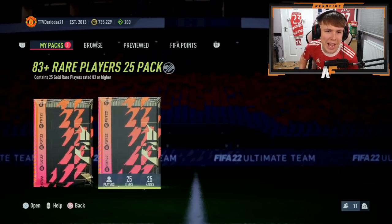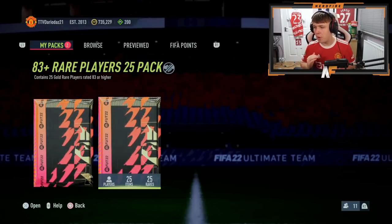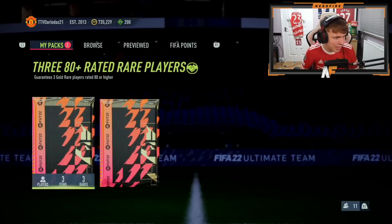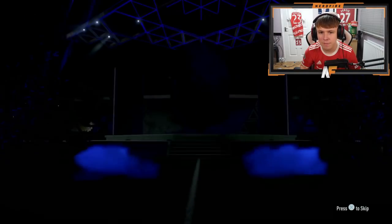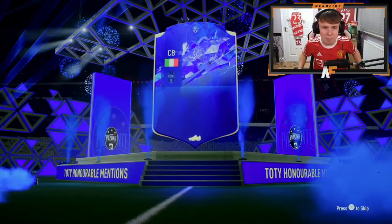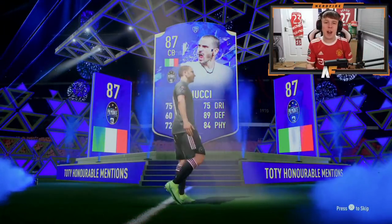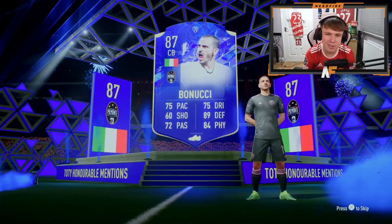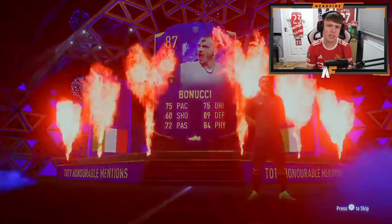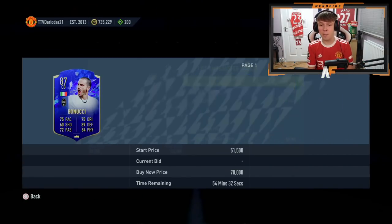Shout out to Dario - he's got a 380 plus rated player pack, which I think is the flash SBC, and he's also got the 83 plus times 25, the main one we care about. He opens the 80 plus and gets an honorable mention - Italian center back, Bonucci. It's not the worst looking card, not the quickest but not too slow - a decent Bonucci card. And it's tradable - that's a dub.